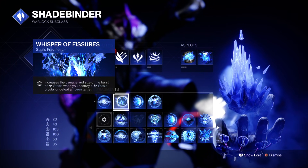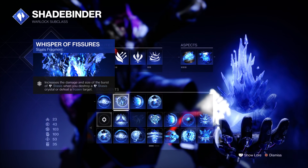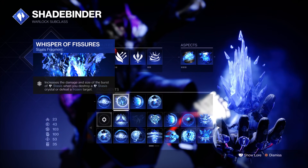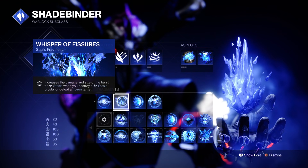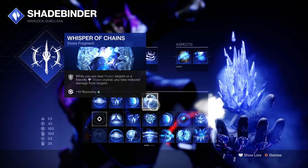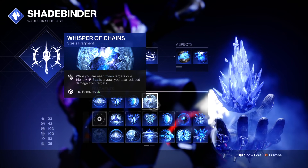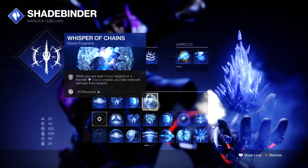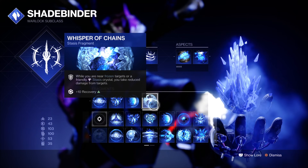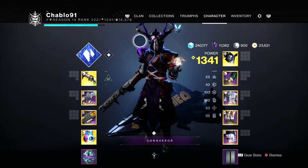Whisper of Torment gives you grenade energy when you take damage, which is a lot because you're solo in a Grandmaster. Whisper of Durance buffs your turret since it slows enemies. Whisper of Fissures I like because when you kill a frozen target — which happens constantly when you're spamming your turret — you get increased burst damage. Whisper of Chains is a plus-10 Recovery bonus and also reduces damage when frozen targets are nearby, which is really good.